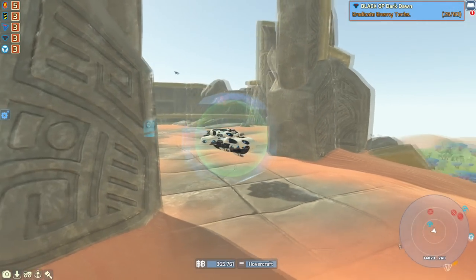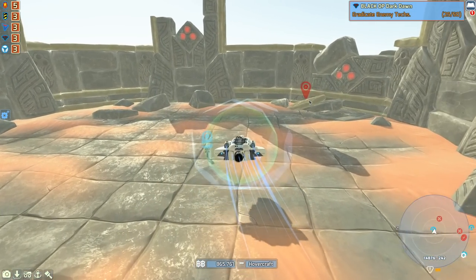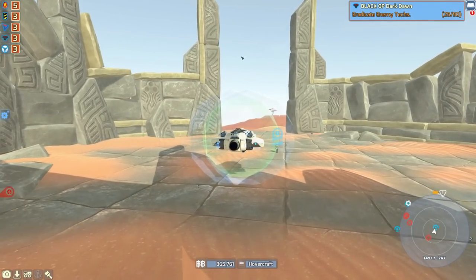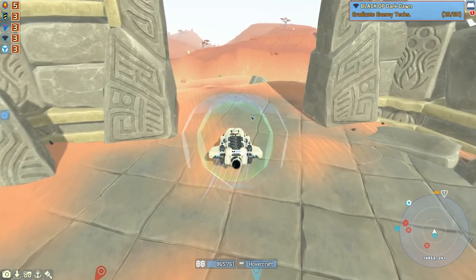Now the ruins are already kind of fortified. The walls here can obviously trap techs. There's a tech just outside here which obviously can't enter, but that's not really good enough when there's a huge hole at the front. At the moment, any tech can just wander in and start to destroy us. So today, we're building ourselves a door.